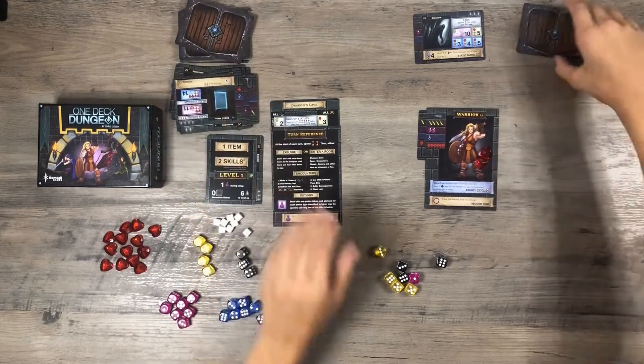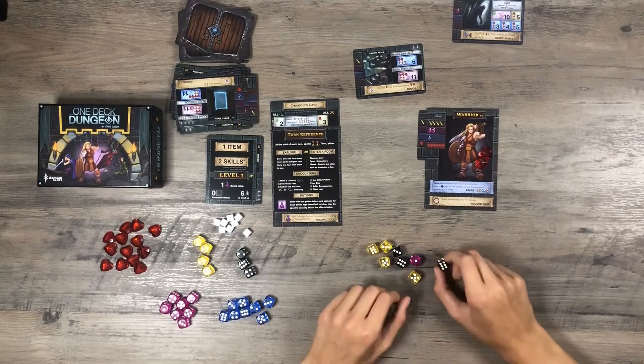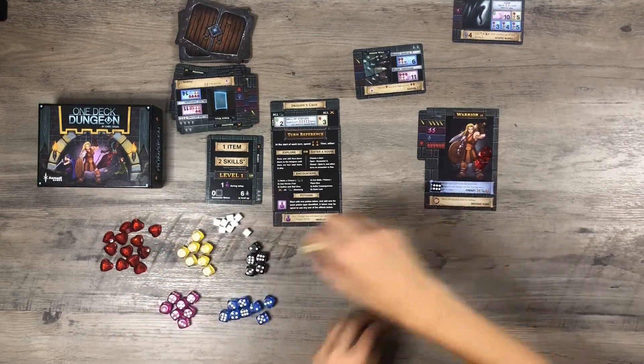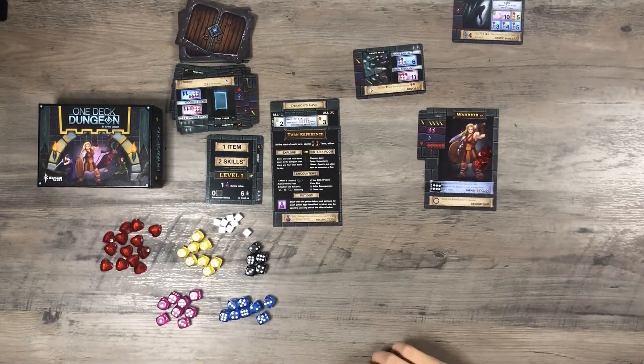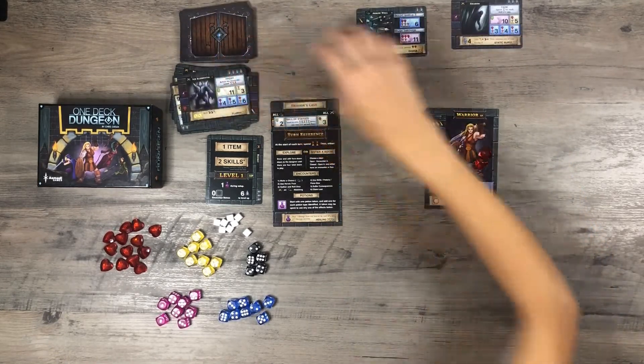Arrow wall — need magic or agility, and I don't have much of either. I think I'm going to run away from it and I'll face the shadow instead.